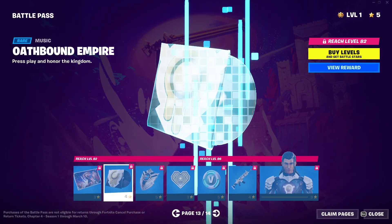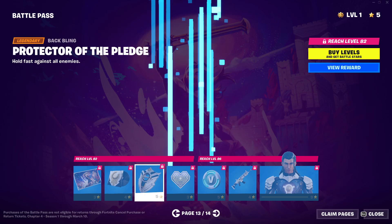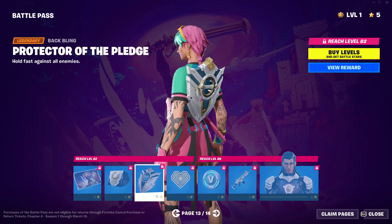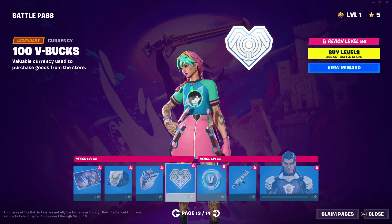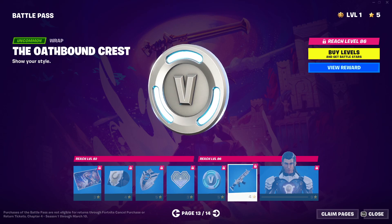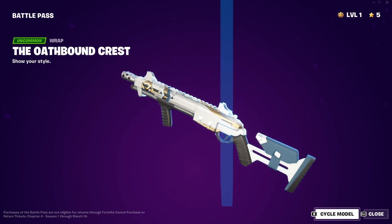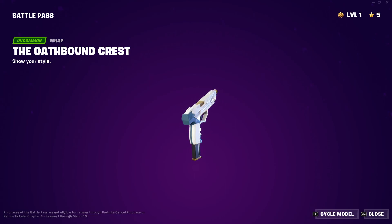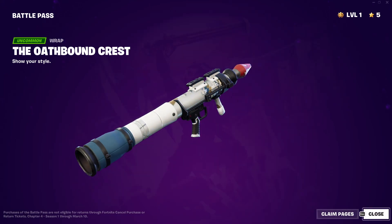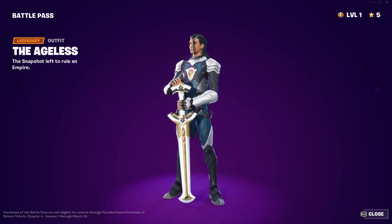The Ageless — okay, we're getting to Jeno. Nice. Another music pack — gotta use — ooh, look at that. That backplane looks clean. Another emoticon. 100 V-Bucks. Weapons wrap — ooh, this one — hold up. It looks perfect on the pistol, dude. And then we got Jeno himself — or better known as the Ageless.